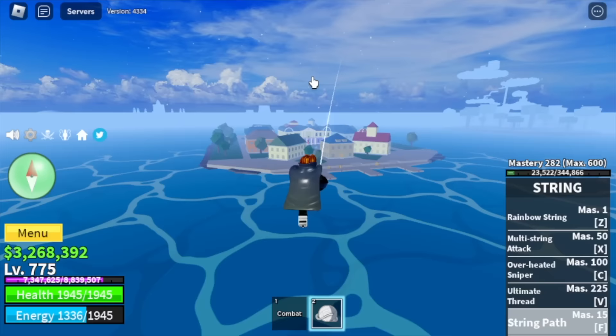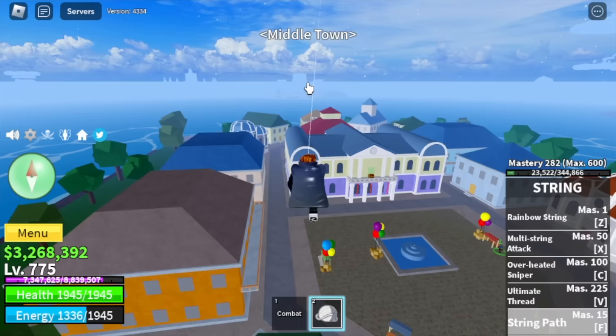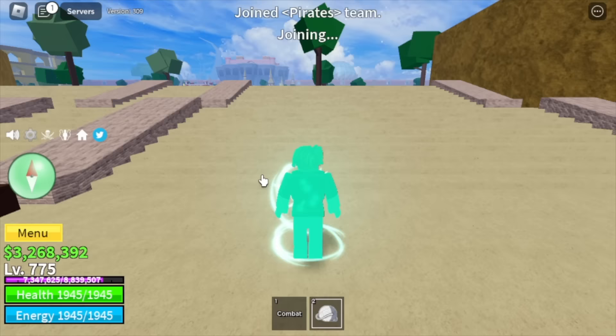Make sure to do the present quest. After that, head to the middle town and look for the Experience Captain, and head to the second sea. Now we are ready to awaken our string fruit.